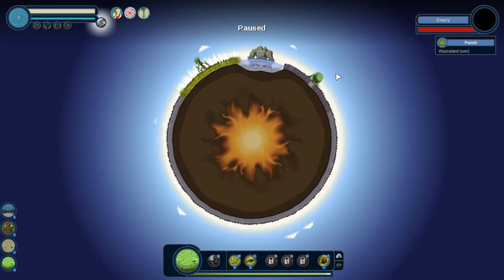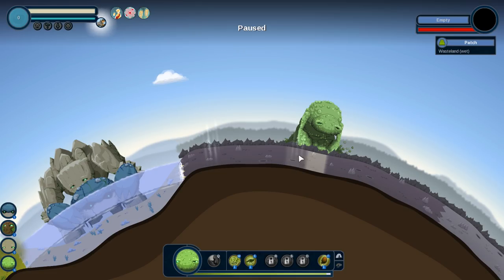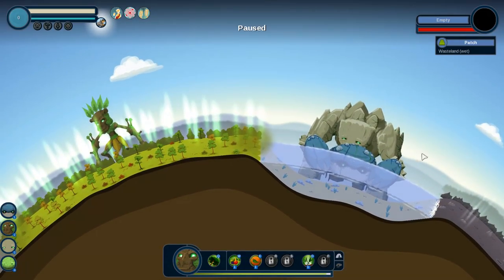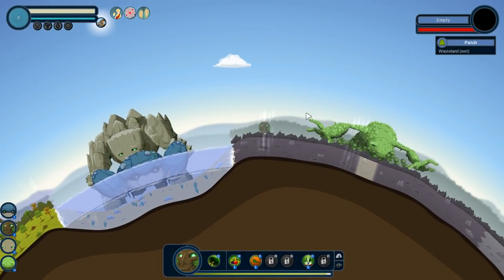We have a couple of boosted tiles — we got lucky here. These tiles are going to give us greater yields from whatever we place on them. So we're going to focus on the swamp to begin with, because it'll be the easiest to get the most prosperity from. Let's move the forest guy over here and get swamp guy going.